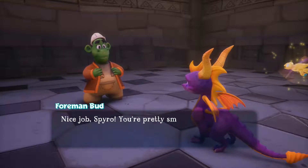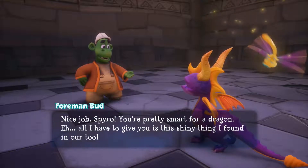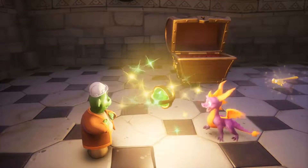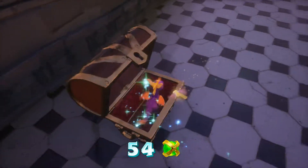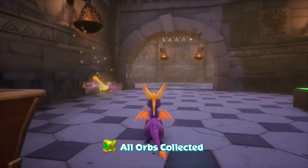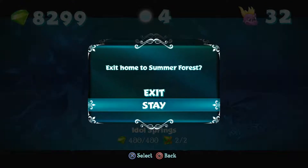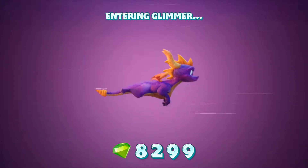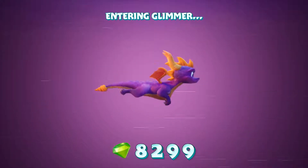Nice job Spyro, you're pretty smart for a dragon. We got the orb! The way that puzzle works: the first things you focus on are the shapes on the platforms, the second thing is the color, and the last thing is the actual shape of the platforms themselves. Now it's time for Glimmer, because we've 100%'d Idle Springs. Now it's time for the actual first level, Glimmer.